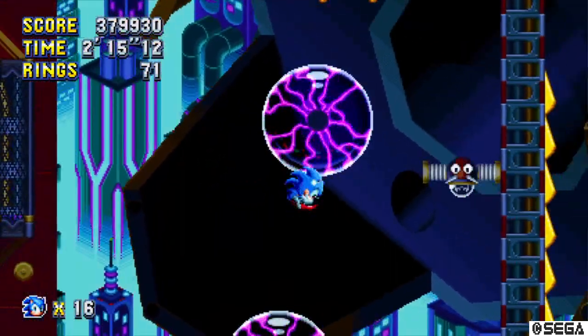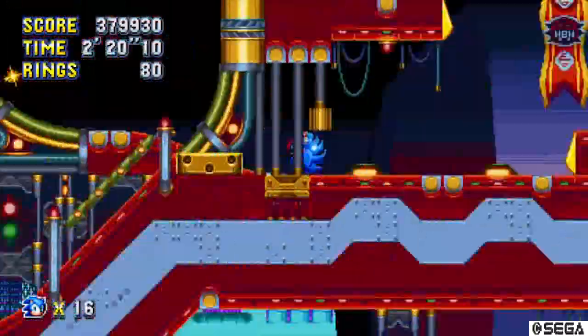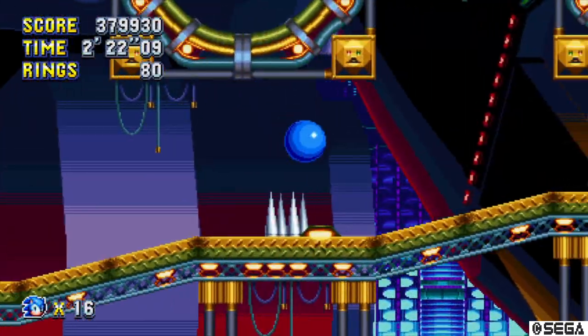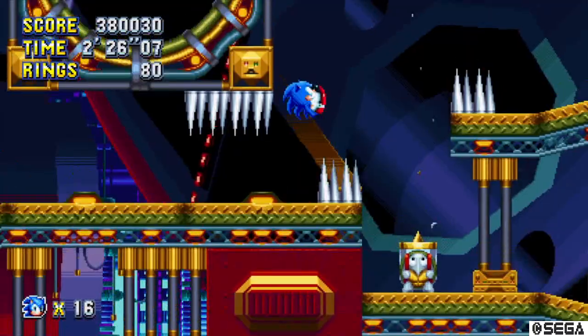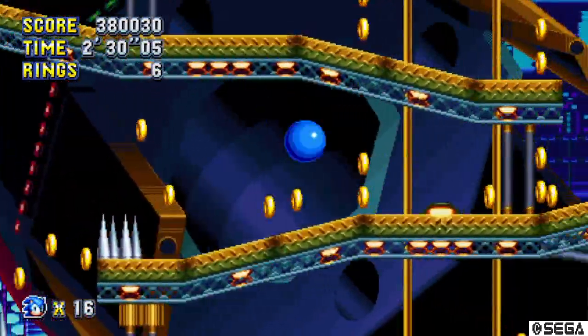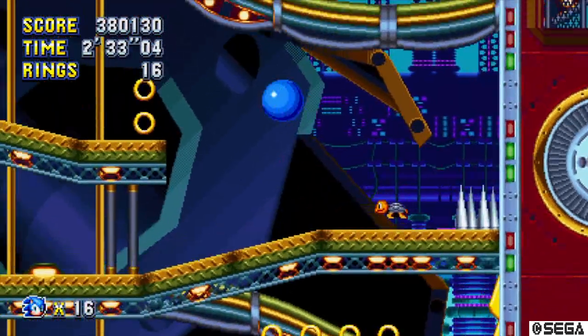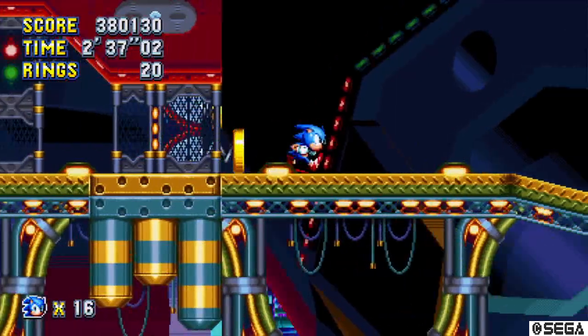I latched onto that one by accident — I actually did not mean to grab onto that one. We're speeding through this zone a lot quicker than I thought because we've already reached two checkpoints. That enemy is from Scrap Brain Zone from Sonic 1, so they referenced the final zone from that one — I'm glad that they did that. And a tortoise is an animal coming out — that's interesting.